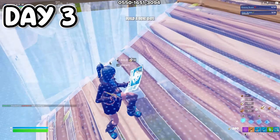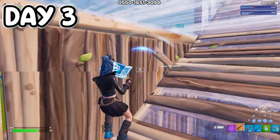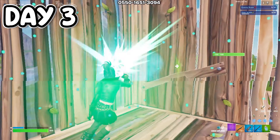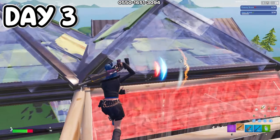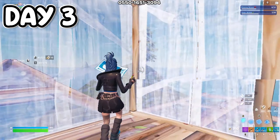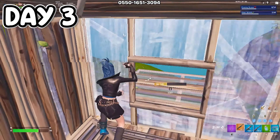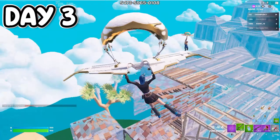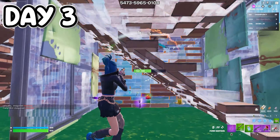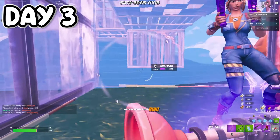I also did some wall retakes — can't believe my skills have improved. Taking walls is something I've been trying to practice, but it's really hard without an opponent. This is the only time I get to practice wall retakes. I've also gotten a bit better at running away — instead of getting stuck and screwed in a situation, I've minimized the chances of that happening. I still play things slowly. And this is day three of Ken Bean's 1v1 — I'm proud that I'm finally placing things, editing more often, and having more awareness.